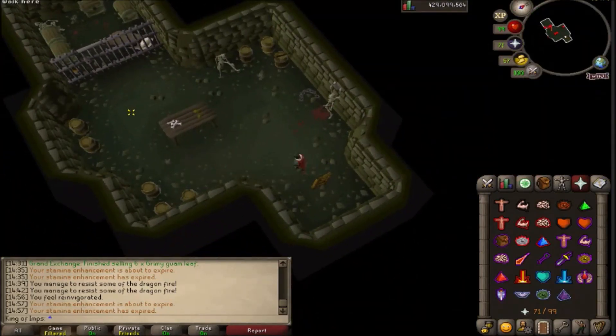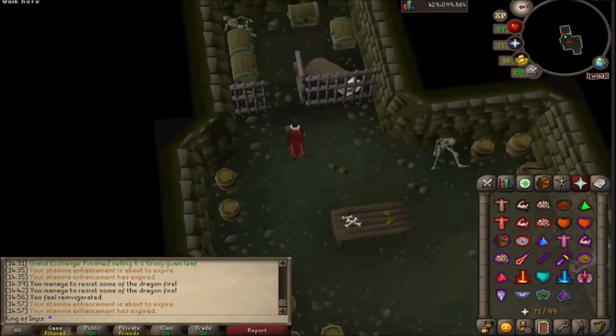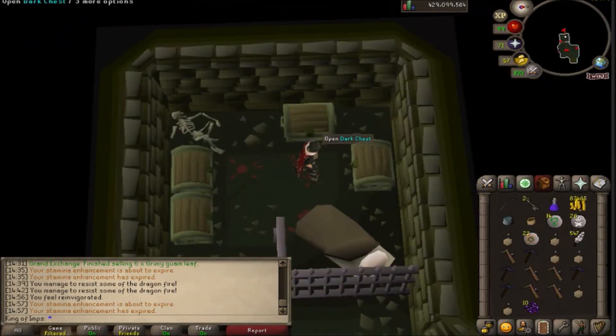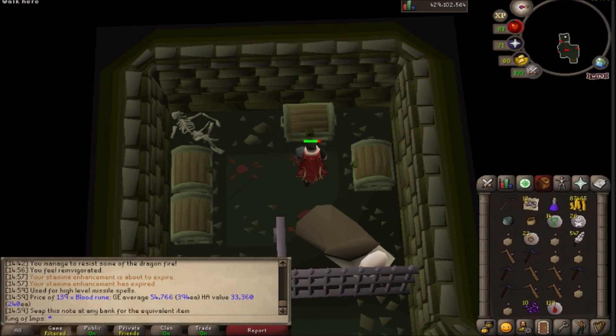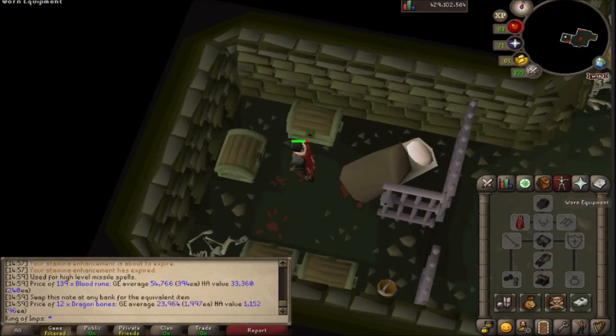That's the dark chest — open cell door. We have two keys. Key number one: 139 blood runes, worth 54k. And we took some damage. Last one: 12 dragon bones, worth about 23k, and we took 10 damage there.